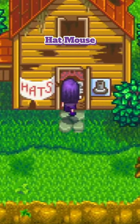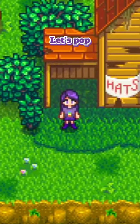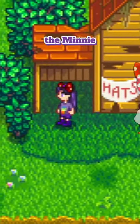We're going to start by heading to the Hat Mouse to pick up the Polka Bow for a thousand, which was unlocked for completing 10 help wanted requests. Let's pop that on, and I'm already starting to feel the Minnie Mouse vibes.